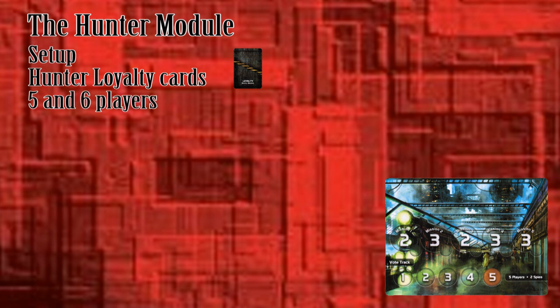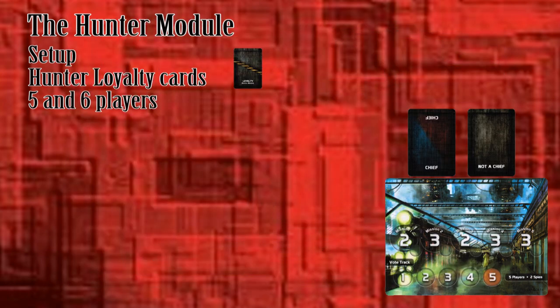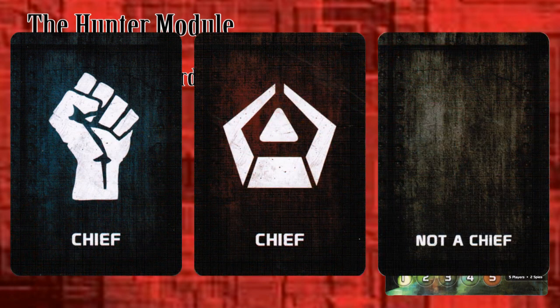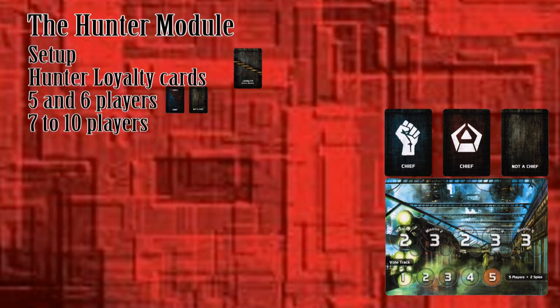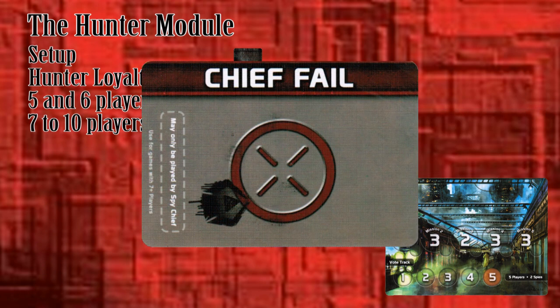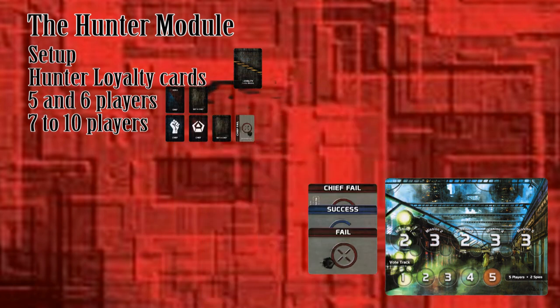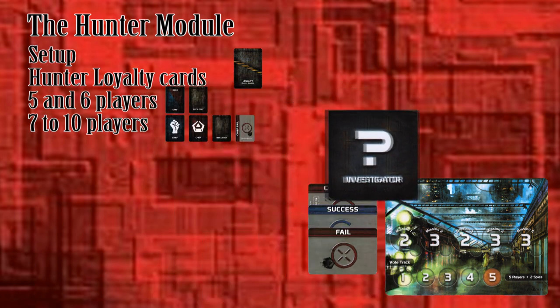The Hunter loyalty cards are dependent on the number of players as well. When setting up for five or six players, put the red and blue chief and not-a-chief hunter loyalty cards near the tableau. When there are seven or more players, use the Resistance chief, Spy chief, and not-a-chief hunter loyalty cards. The chief fail mission cards are only used for groups of seven or more players — have them out with the regular success and fail mission cards. Finally, place the Investigator token near the tableau.